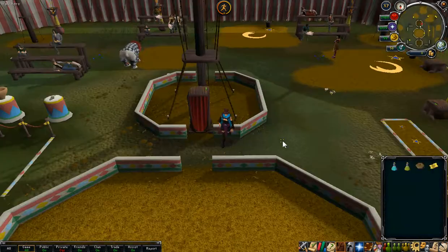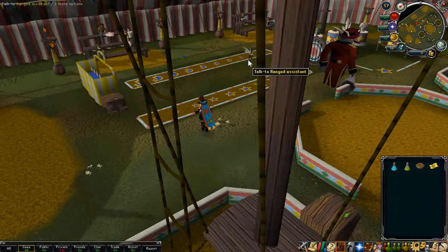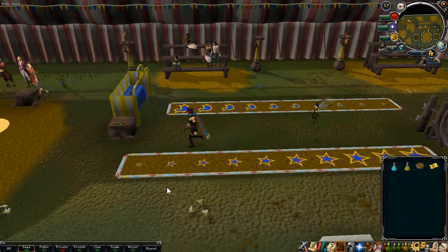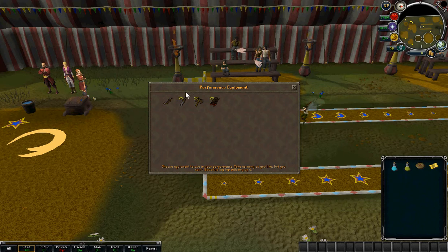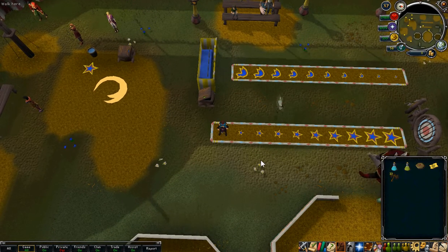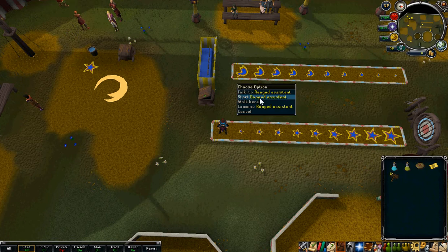We're going to exit off the ladder and now we're going to go to the range. We have to start range with the assistant. It doesn't matter what you use — I take axes. Then we're going to click the little tiny star after we talk to the range assistant.